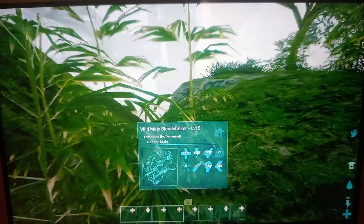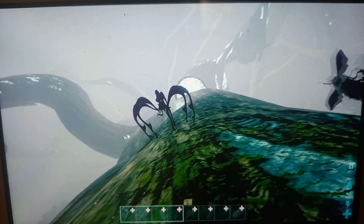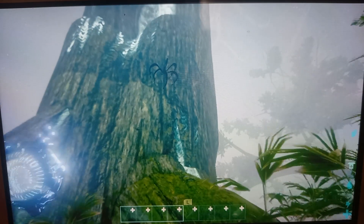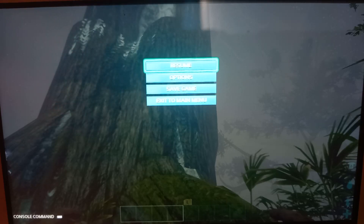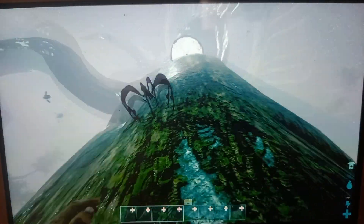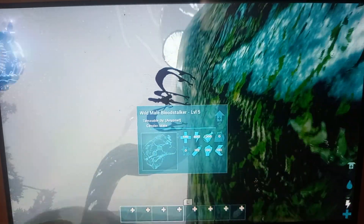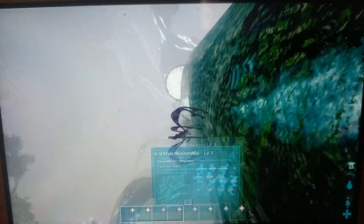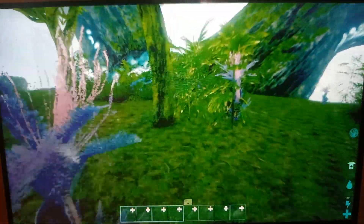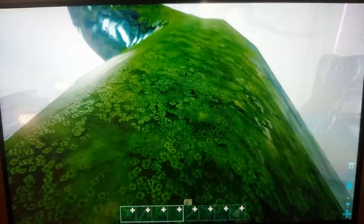Hey blood stalker, you think you want to grab me? I guess I would be a tasty snack for you. I had to pause my game for a second. I don't know how to get this thing to grab me. It's a level five — it has pretty bad stats but I guess it's okay for a blood stalker. Would it grab me if I go further away? I'm not sure, I've never really tamed them that much.